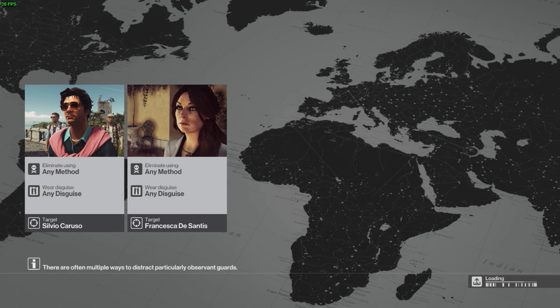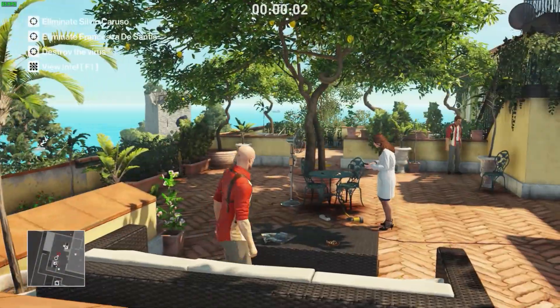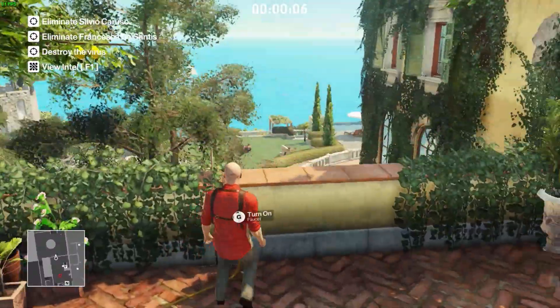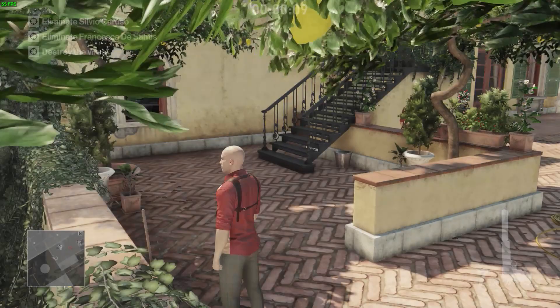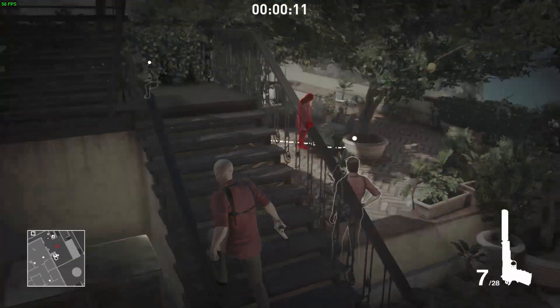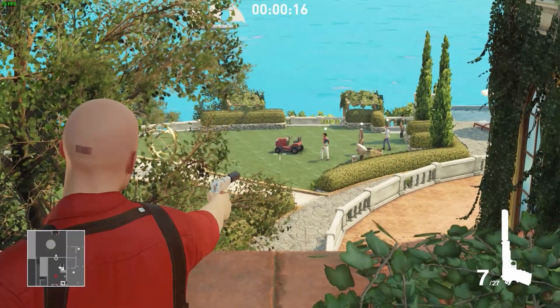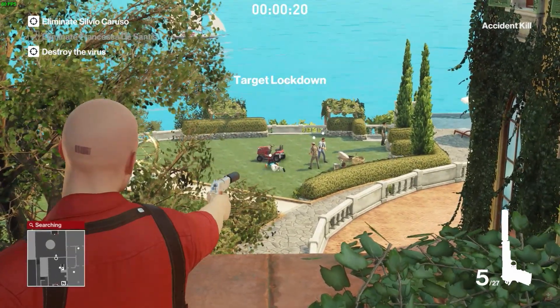The Caruso kill strategy I'm using was found by FKFW, though I'm not completely sure of that, so apologies if the credit is wrong. Either way, I didn't find it — it's great and I'm using it, so thanks a lot to FKFW. What we do is kill Dahlia by electrocuting her.